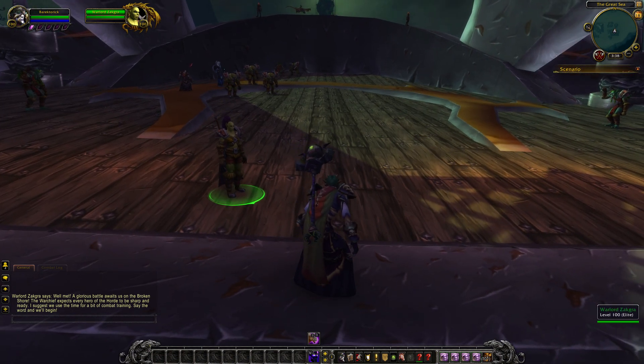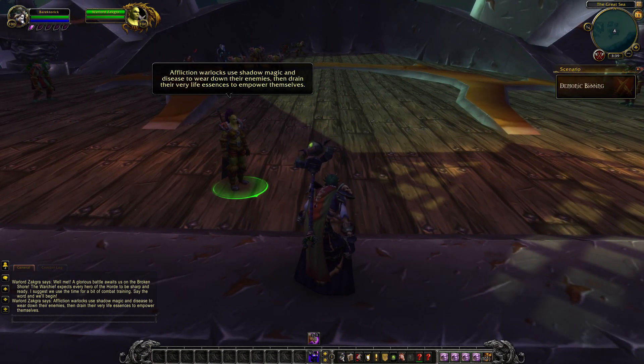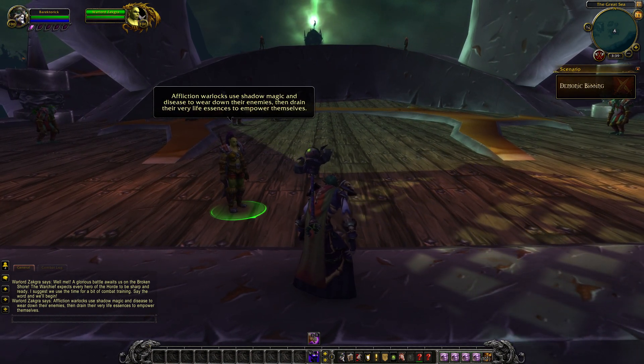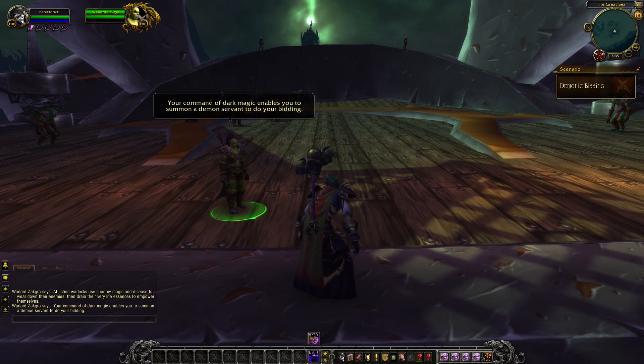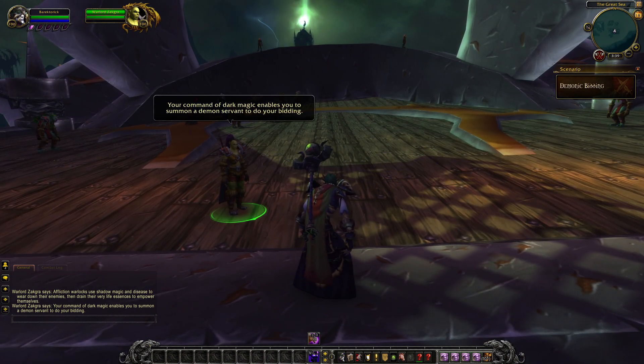Your Affliction Warlocks use shadow magic and disease to wear down their enemies, then drain their very life essences to empower themselves. Your command of dark magic enables you to summon a demon servant to do your will.